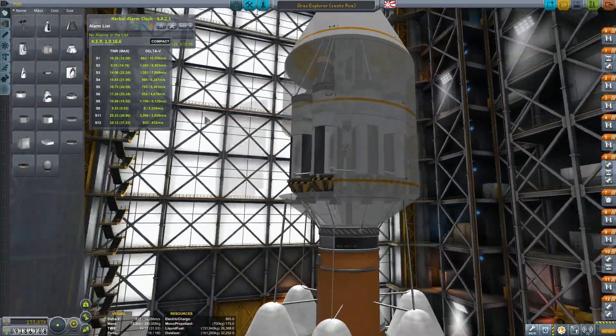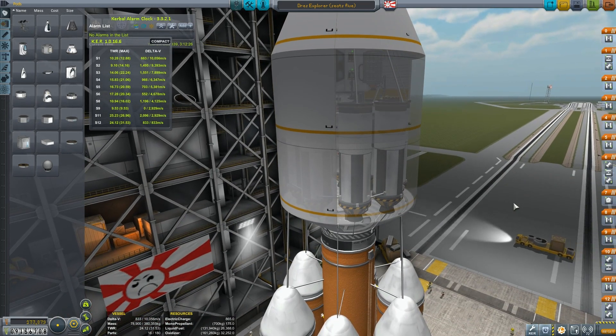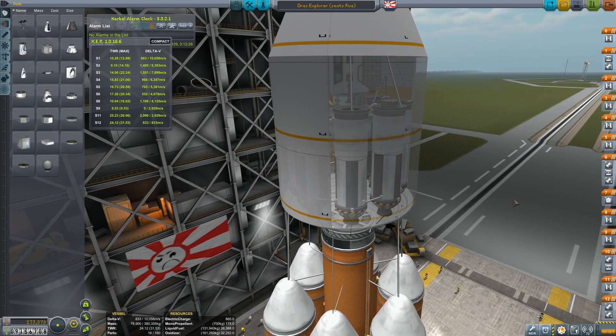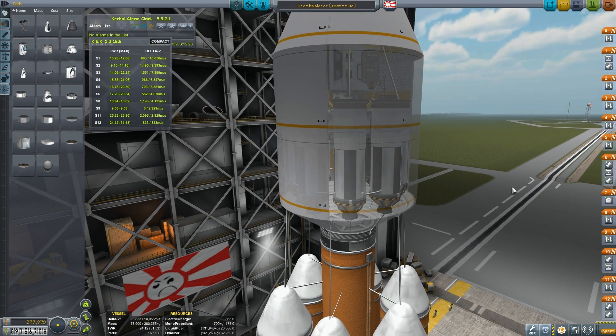I've decided that nukes are not my thing anymore. I used to love nukes, but the overheating is a real problem now. Until they either get changed so they don't overheat as much, or until there's an in-game part which will radiate the heat better, there's really no reason to use nukes. Some of these burns are going to be really long, and if you have to run them at 20% throttle so your craft doesn't explode, that means your burn is five times longer than you'd want.